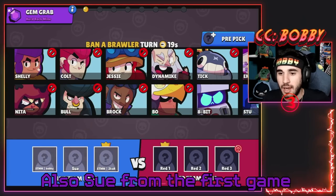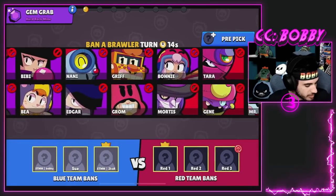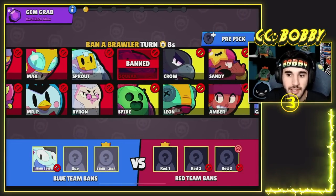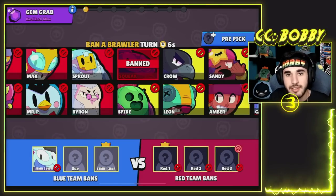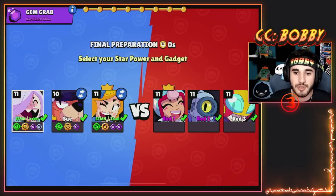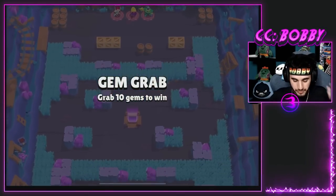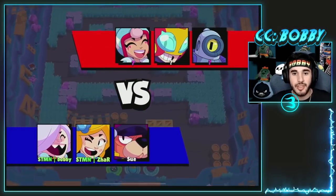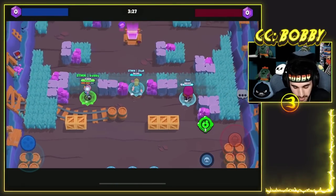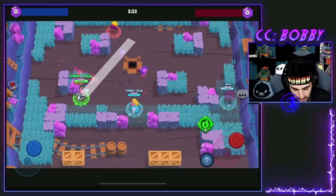Going into the next game I got Czar on my team. I forgot - Colette and Spike, that's what I'm supposed to take. I don't really know what counters Colette that hard, I'm just gonna ban Squeak and insta-lock Colette. We ended up getting the dog, Colette, and Piper, and they have Janet, Rico, and Max. Their comp is actually really good considering it's Hard Rock Mine. The Colette pick is actually not that bad - it's not as far out of meta as Otis. I probably would have preferred a later pick rather than the first pick.